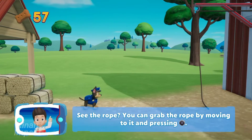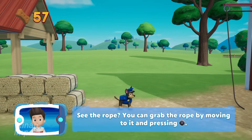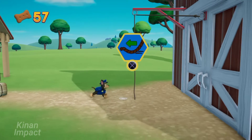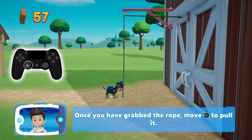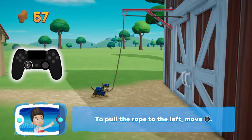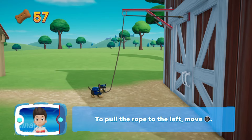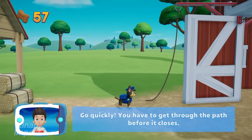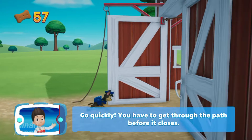See the rope? You can grab the rope by moving to it and pressing the X button! Once you have grabbed the rope, move to the left to pull it. To pull the rope to the left, move the left stick! Go quickly — you have to get through the path before it closes!